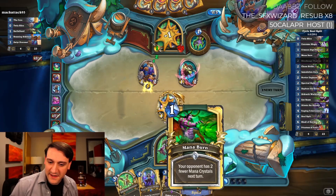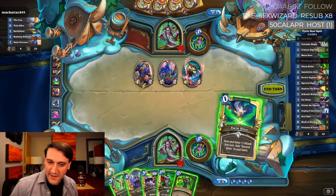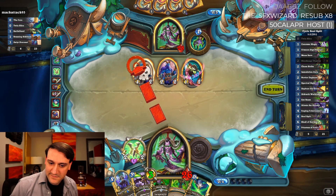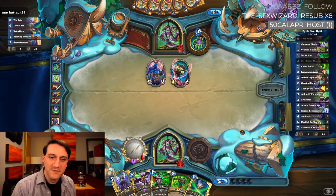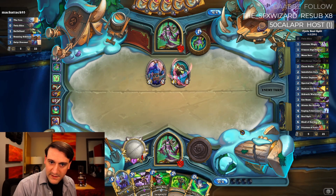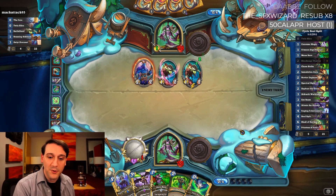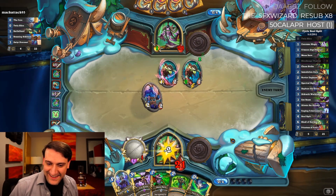Obviously we're not going to get to Eye Beam anytime soon from this direction. We have to kill this. Could have Mana Burned, but I want to Mana Burn if he plays Fell Screamer this next turn. Or if he doesn't play Fell Screamer, I want to play Mana Burn when he's moving into his seven-mana turn — basically when he could potentially play Priestess of Fury, we want to stop him.